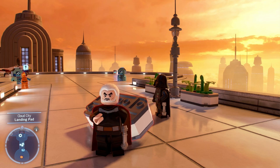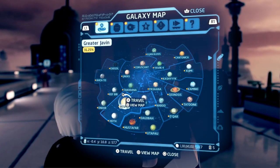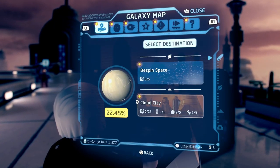For the first method, you're going to want to make your way toward Bespin and come toward the Cloud City.